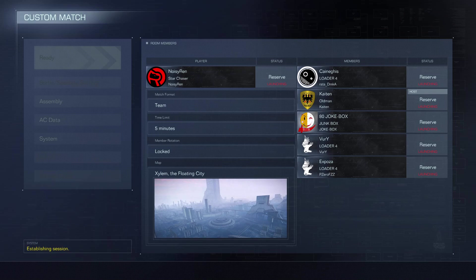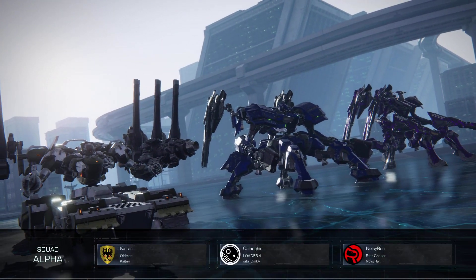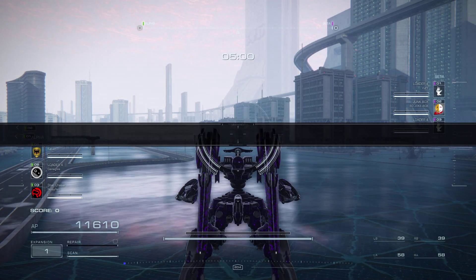Jumping into our 3v3 now. Still half the lobby running Loader 4s - it just bothers me on a deeper irrational level. Name your AC something other than Loader 4! Looking at the teams, on our end we have stun guns and a heavy close-range tank. The enemy has orbital missiles, close-range missiles, double coral missiles, and long-range rifles - each side has a floaty long-range quad, but those double coral missiles are going to hurt.